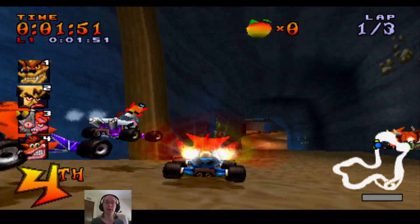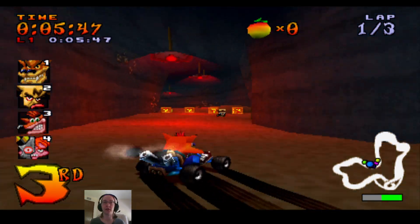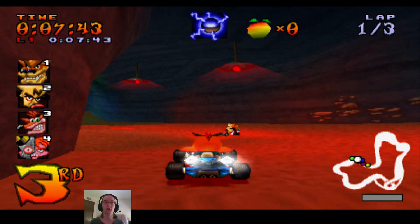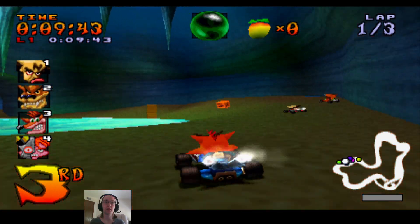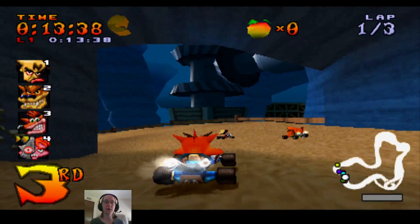Dragon Mines can be a little bit harder. One of the letters is located off of a cliff, and I'll show you guys where that one is. So that's C right there. Easy peasy for C.